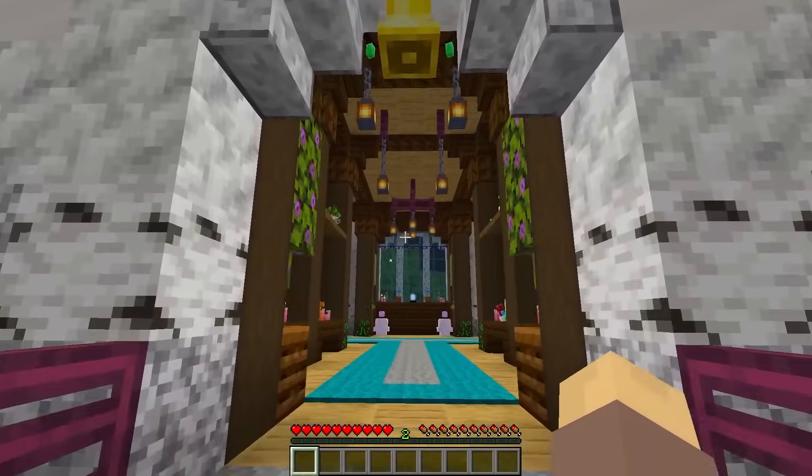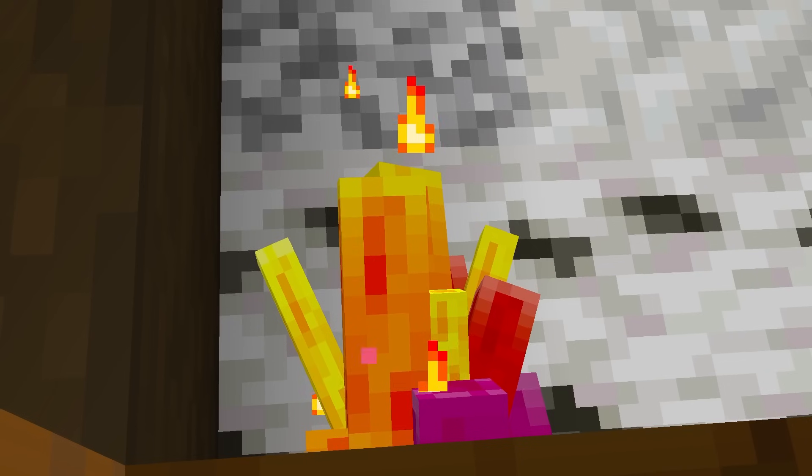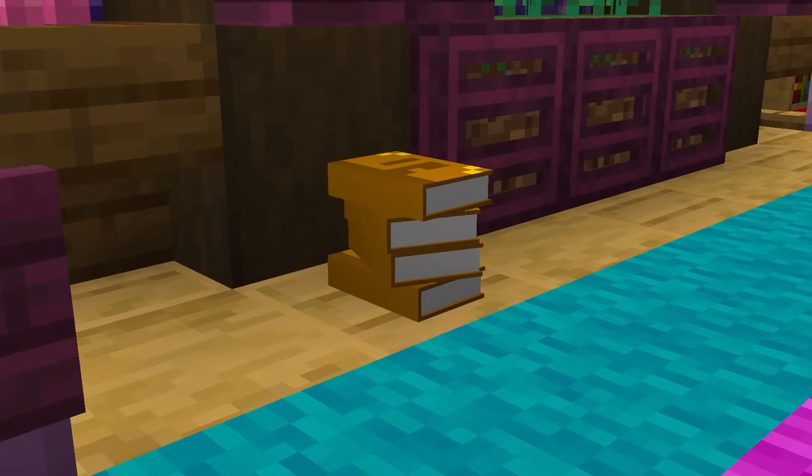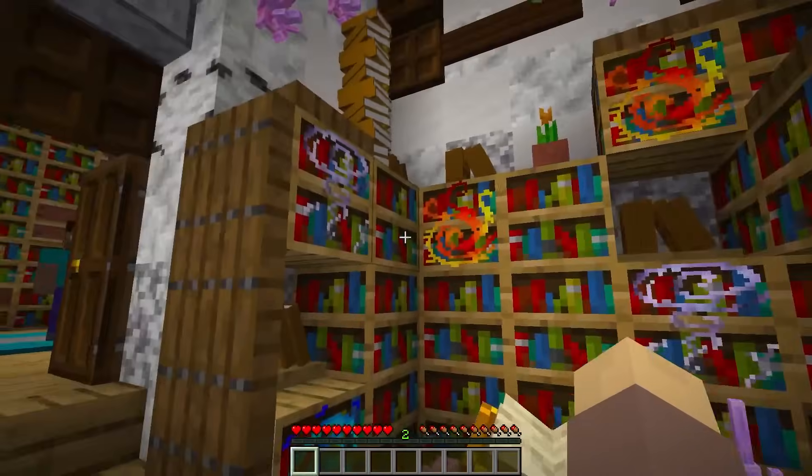This must be the magical vibes mod! There are so many cool crystals and lights, and books scattered everywhere — certainly one of the best enchanting rooms I've ever seen!